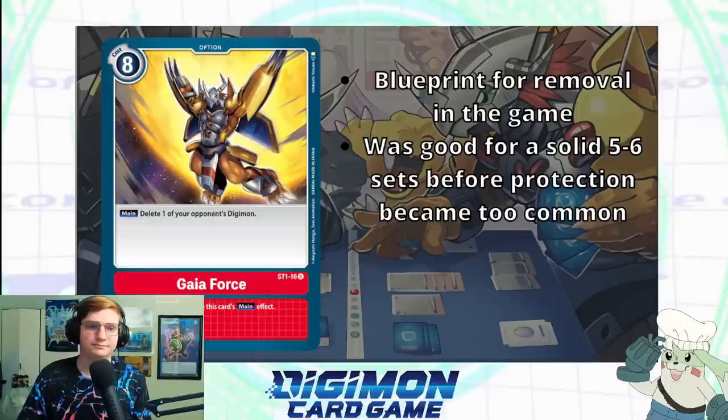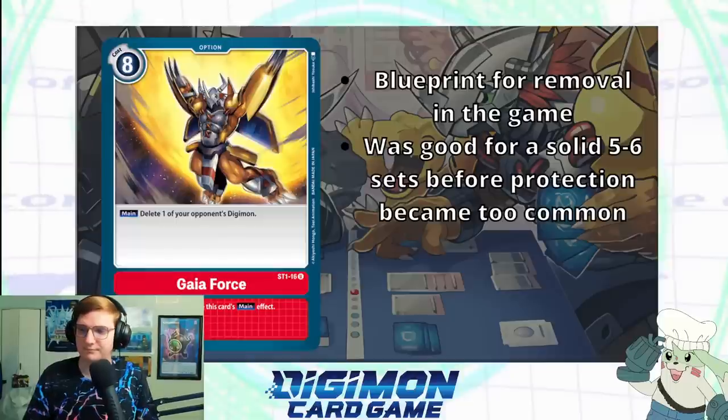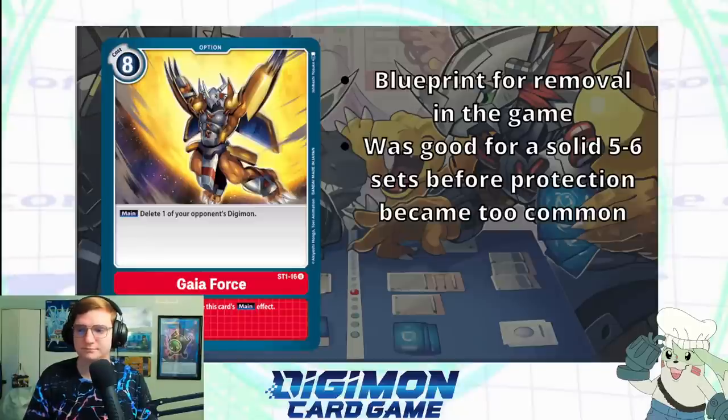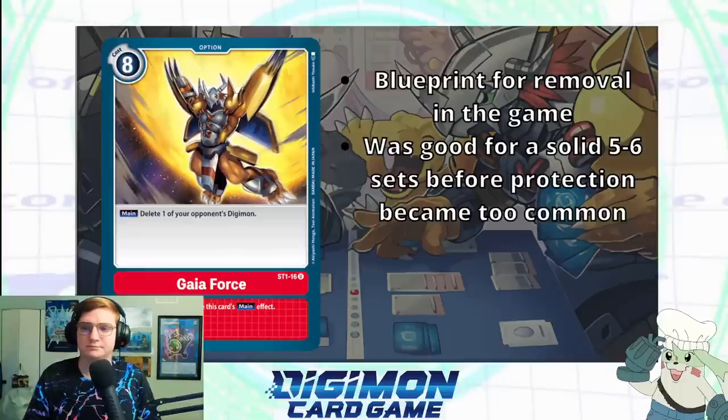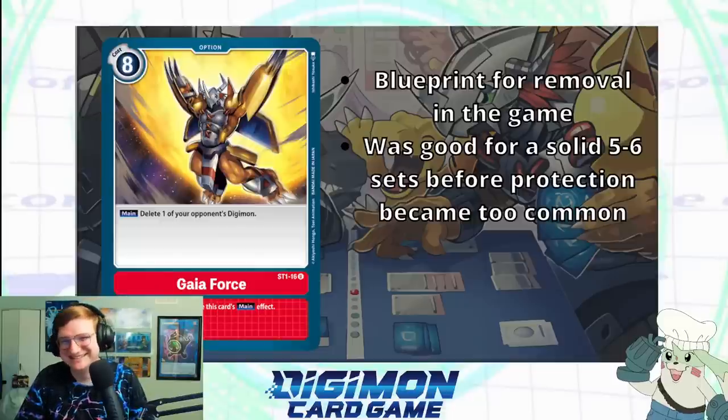Security control as mentioned relies a lot on your security messing opponents up when they swing into it, so Gaia Force would be tossed into red and yellow decks just to have good options show up in security. It's also worth noting that in this game you can destroy through game mechanics if you set their DP to zero — DP-minus is different from deletion; it's like minusing their attack points, except it actually deletes the Digimon. That's kind of like -X/-X in Magic.